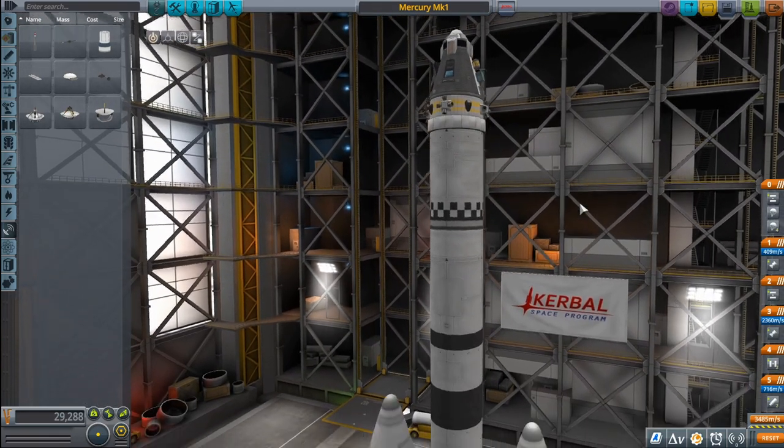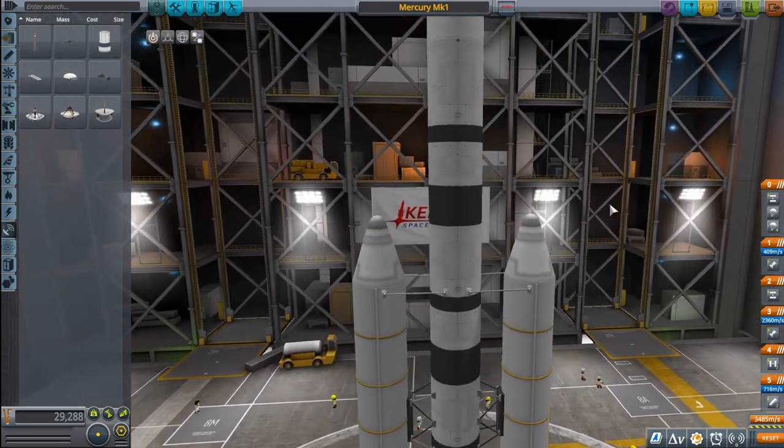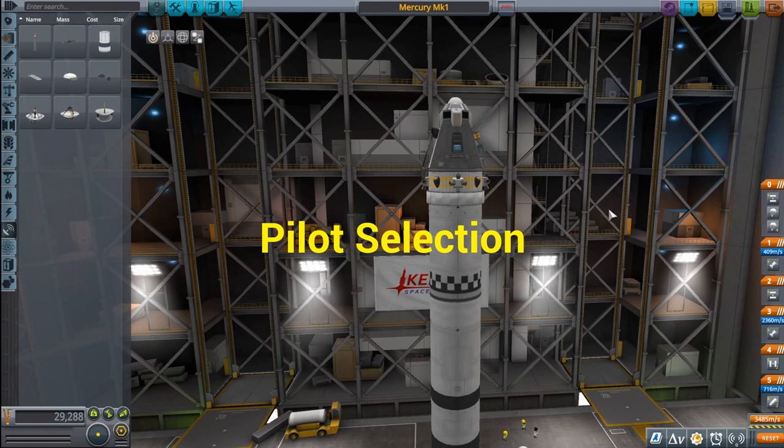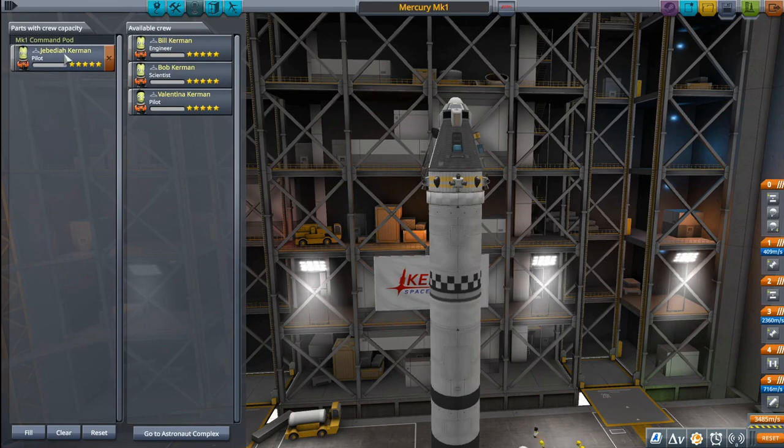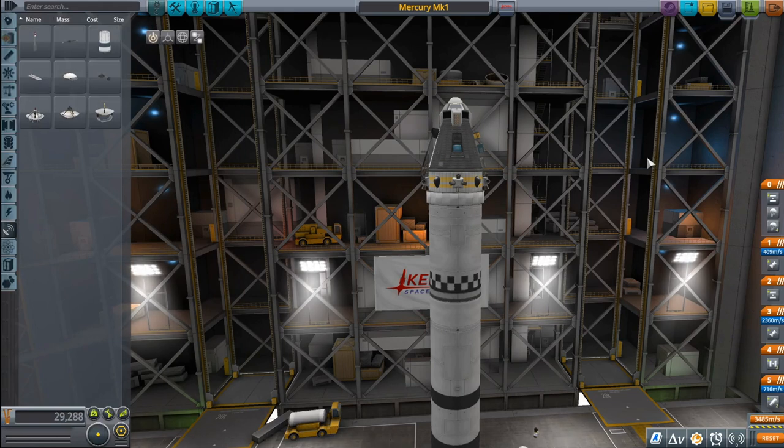At this point our spacecraft is completely constructed and ready to launch. We just need to make sure our staging is correct and that we have a pilot selected. If we go to the crew section in the top left, we have Jebediah Kerman as pilot — but we can remove him and select Valentina instead. You will need a pilot to fly your spacecraft. If you pick an engineer or a scientist in this one-crew pod, you won't have full control and it won't fly very well.